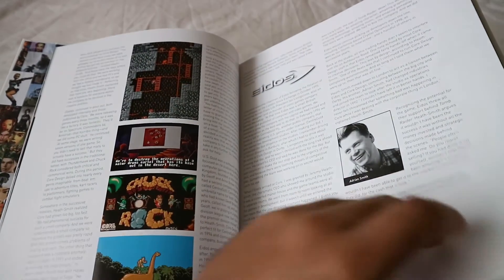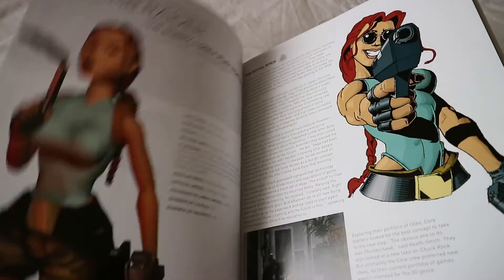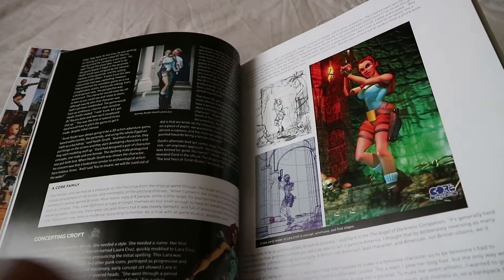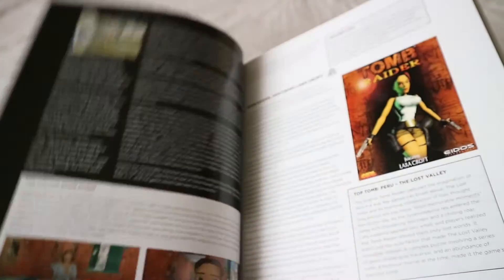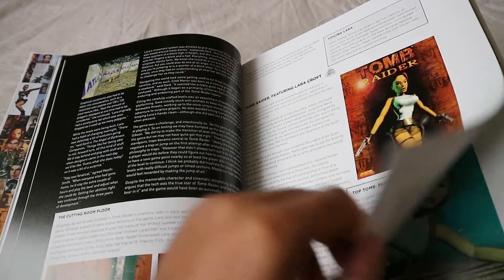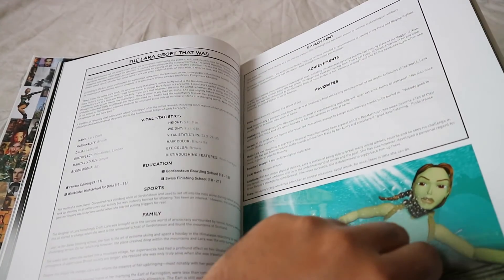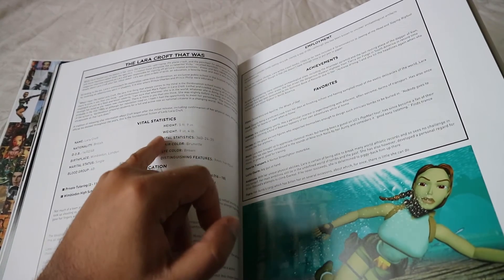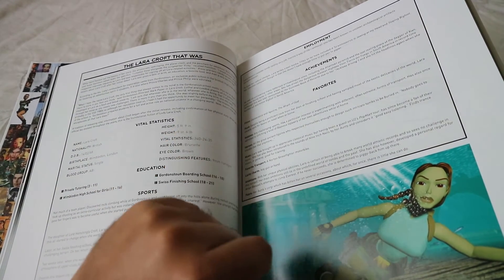We've got a bit of history into Core, and now we're going into the birth of Tomb Raider, the original game. You can see the different aspects and areas, and there's the original model. Statistics — visual statistics — so Lara is actually five foot nine, if you didn't know that.